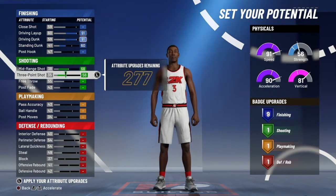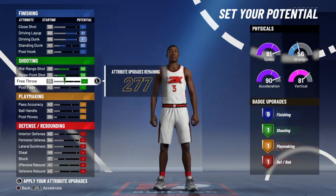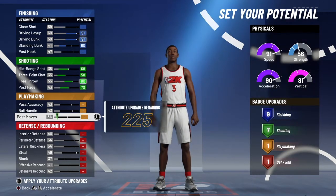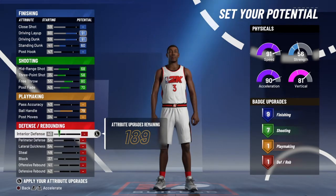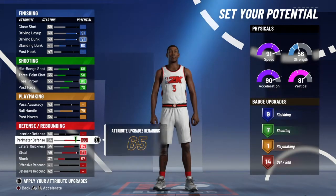He's known for shooting mid-rangers and known for being able to knock down threes decently. He's not really known as the best shooter, but he has that. Free throw — he's a good free throw shooter, and he's not bad in the post for a two guard. We'll max out his ball handle. Now let's get on to defense. We'll leave interior down for now — perimeter, lateral, steal, and block all the way up.